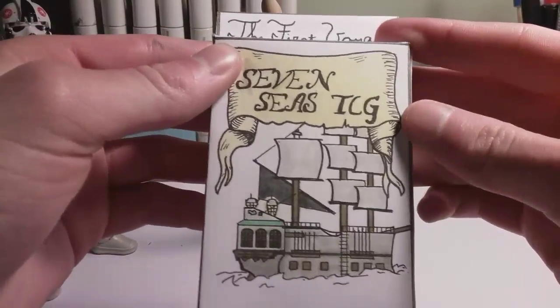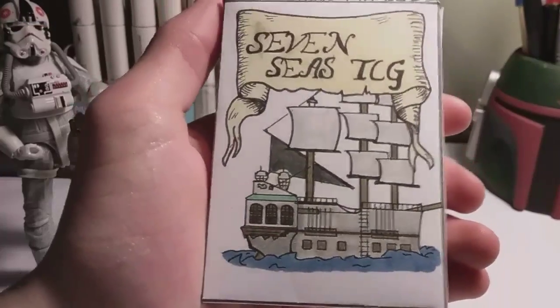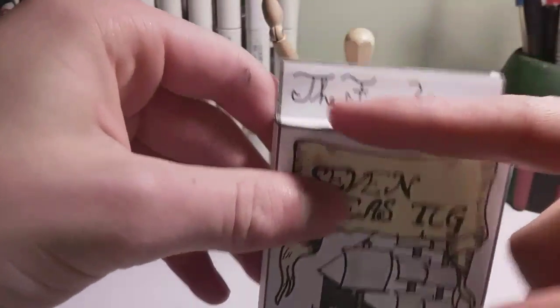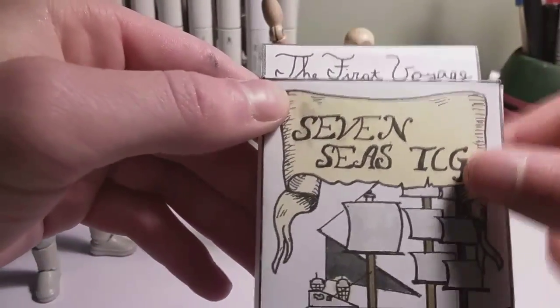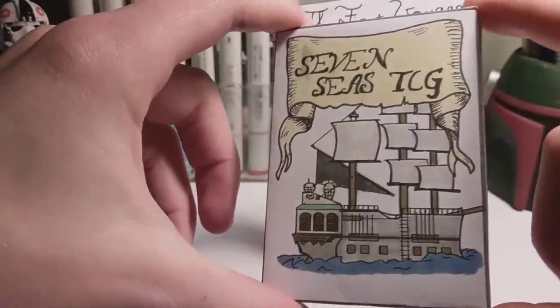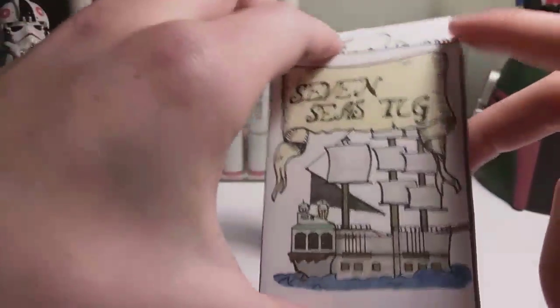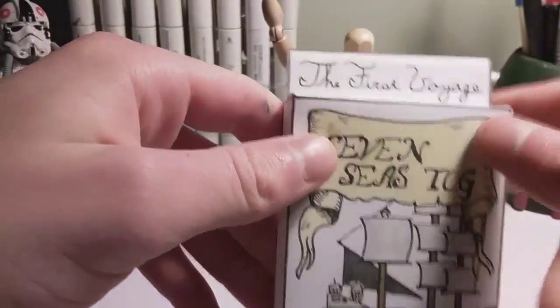I made the deck box — or the starter deck box, I don't really know what I'm doing with it. I decided I'm going to call the set the 'First Four Voyage,' and this is what I like to call the budget, discounted — the economy deck box — because I could just blast through all of my pens and color everything, but I'm not doing that right now.